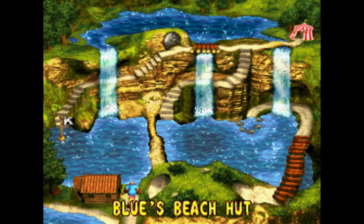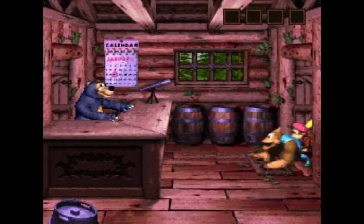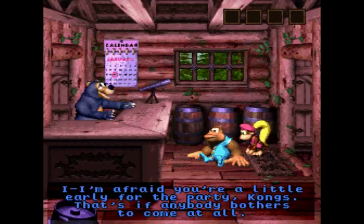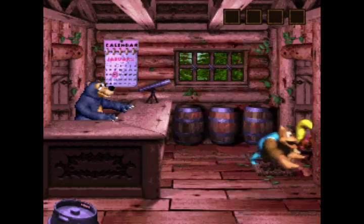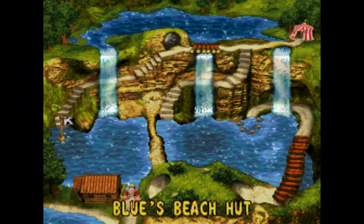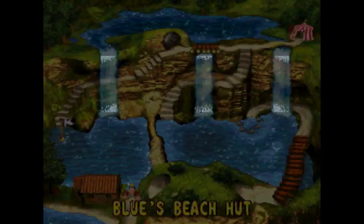First off here is another one of the Brothers Bear — Blue and his beach hut. Hello there, Kongs. How are you? My name's Blue. Pleased to meet you. Afraid you're a little early for the party, Kongs — that's if anybody bothers to come at all. Oh, that's a really somber kind of place. We've got to pay him another visit. Maybe he'll keep his spirits up a little.